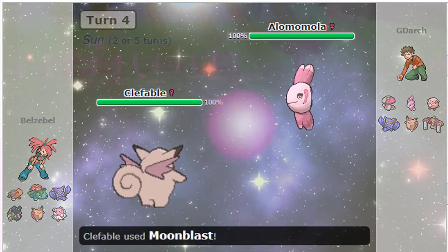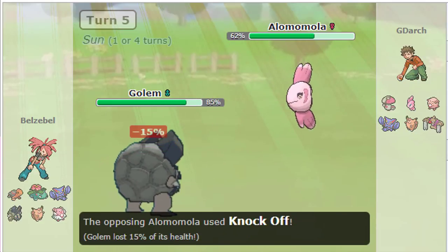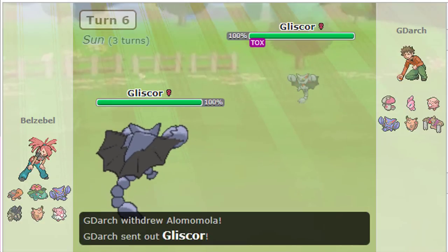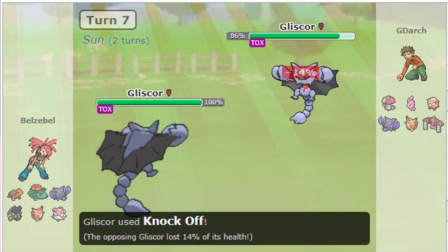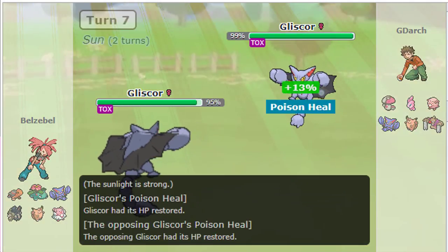Yeah. They usually have regeneration moves and status moves like Toxic, Taunt, Will-O-Wisp, those things, right? Not so much Taunt, but yes. I mean, I guess you can use Taunt to beat stalls. Yeah, sometimes.